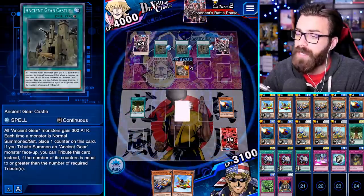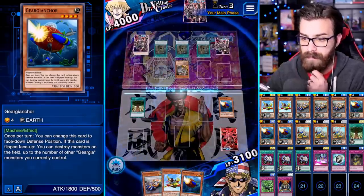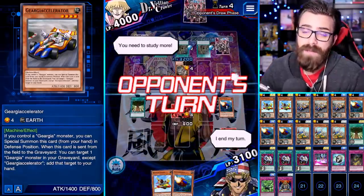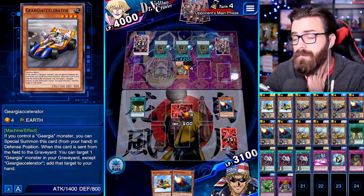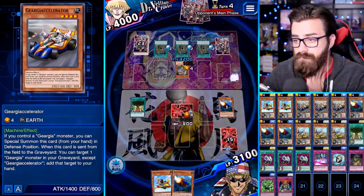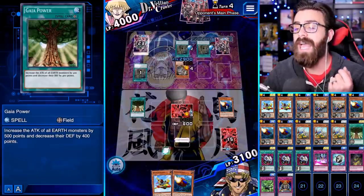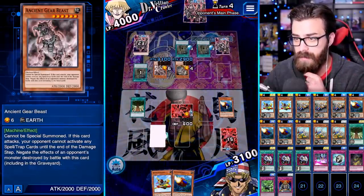He opened up with double Gear Castle. If we get an Econ we win this turn — that's unfortunate. Let's just set this and end our turn. If he has the big gear he wins, 100% of the time. These buff him by 300 each and then this buffs him by 500. He's got the Gear Beast right there — so he has game.